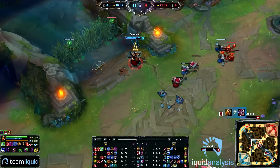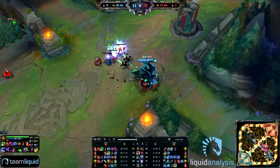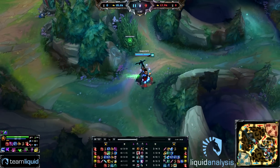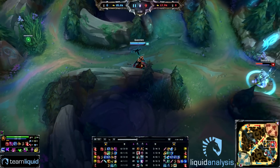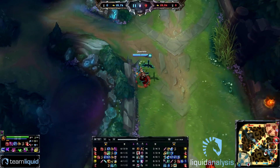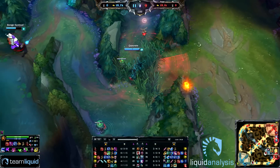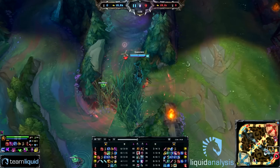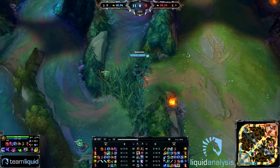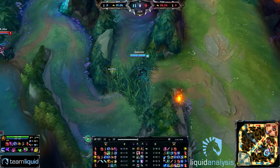Talking about Quas's laning as Swain — you just harass with Torment as said before and save your other two skills for other situations. Before level 6, you won't be using Nevermove too aggressively unless you know you can hit it and go for a really aggressive trade. If not, you basically want to keep it for when a gank comes in and use Nevermove defensively so you can back off. Post-6 you can use it more aggressively, but take into account that if you miss it, you're very open to getting ganked.